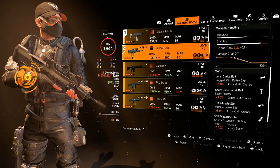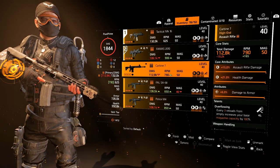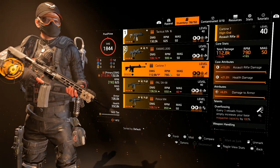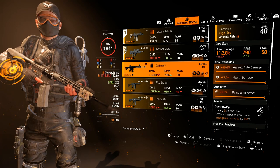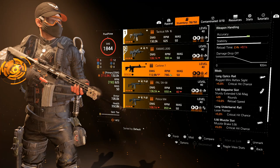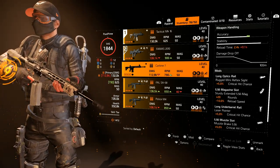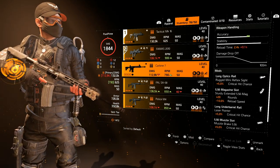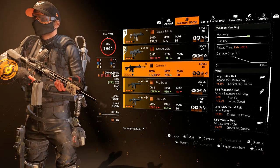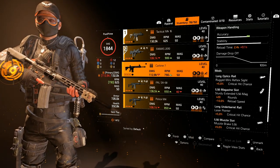The FAMAS has a damage drop-off around the 30 meter mark. Then we have the Carbine 7 with a total weapon damage of 112.8k and an RPM of 790 — again a fast-shooting gun but it loses 19.2k total damage per bullet. On weapon handling stats it's better than the MK16 accuracy-wise and has the same stability, with a damage drop-off around 30 to 40 meters, but there's still a big difference that the stats don't show you.